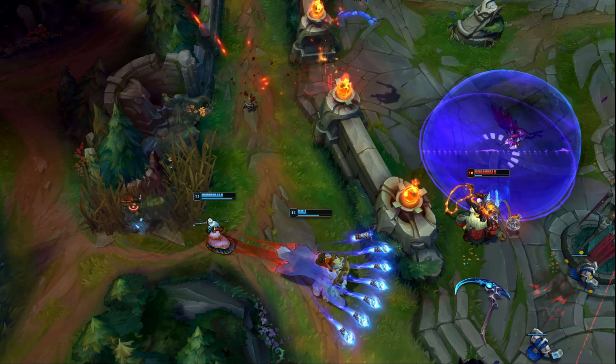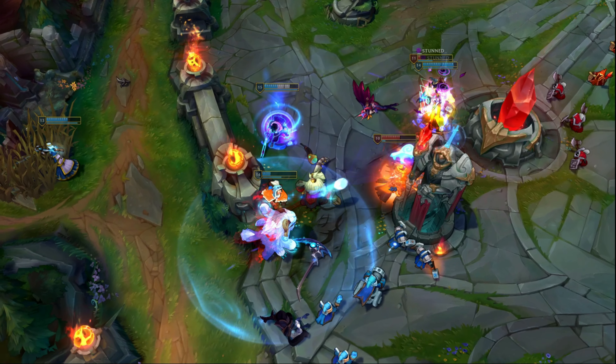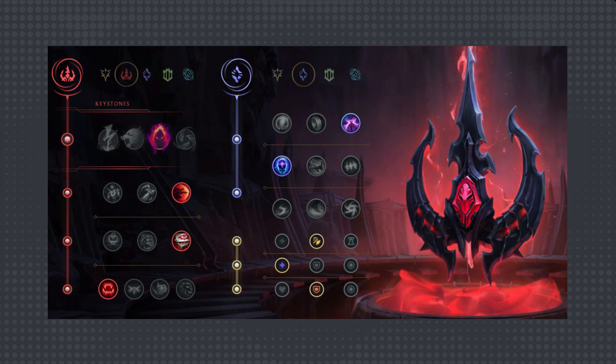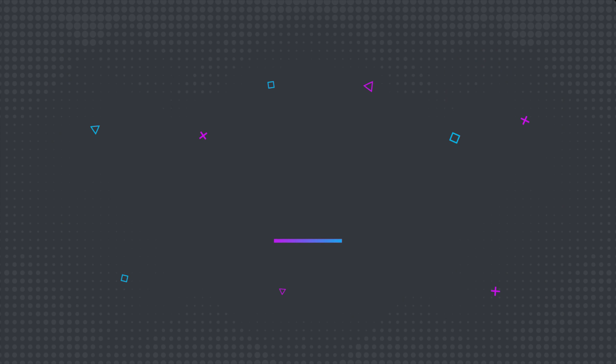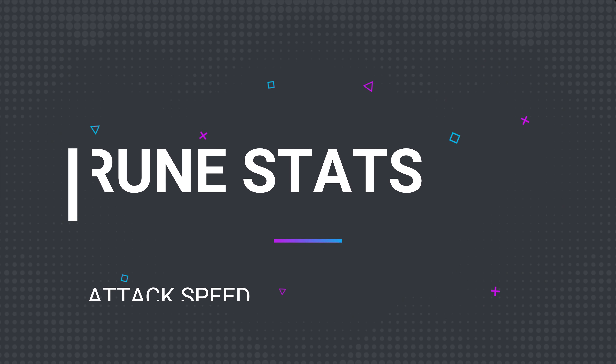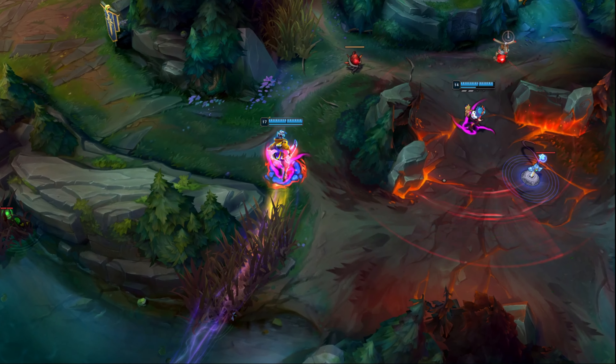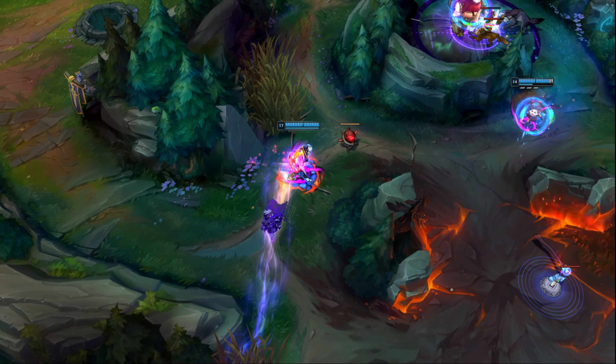For Sorcery, I think that Inspiration is still the better tree overall, but if you really like what Sorcery brings to the table, then go ahead. The best combo for this tree would likely be the Nimbus Cloak and Transcendence pairing, because junglers can abuse the movement speed buff with Smite, and Ekko can benefit pretty well from the CDR on Transcendence. For your rune stats, you generally just want to take attack speed, adaptive force, and armor every game, giving you the most well-rounded stat boost that increases clear speed, skirmishing capability, and survivability in your early clears.